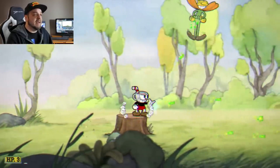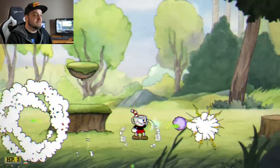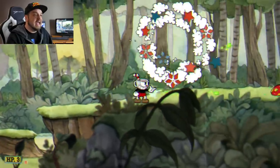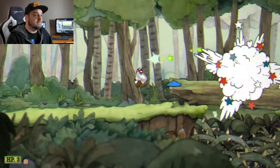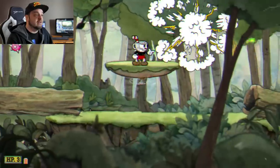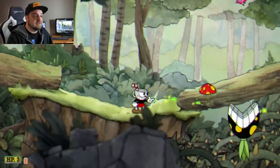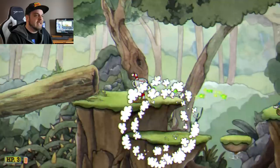Cuphead is obviously known for its visual style — it's an absolutely gorgeous game and I was very interested to see how it would end up on the Nintendo Switch. Obviously it's not a game that's really pushing hardware but it's very stylized, and sometimes these ports get a little bit half-assed with the Nintendo Switch versions, but it's great to see that absolutely nothing is half-assed about this game. It looks absolutely beautiful. Supposedly there are some Nintendo Switch related secrets in this game that I haven't come across yet.